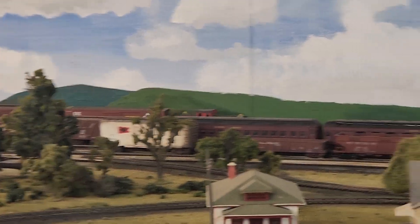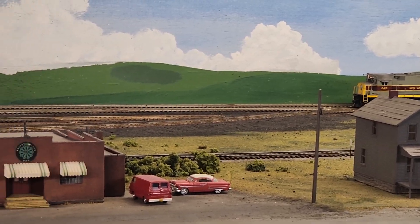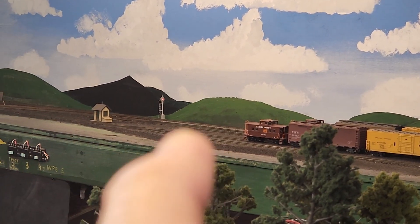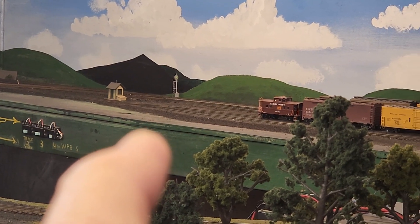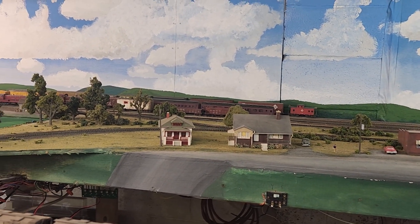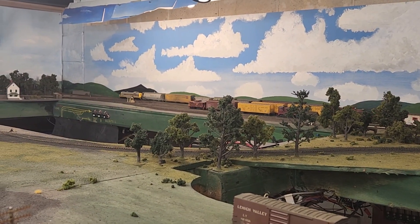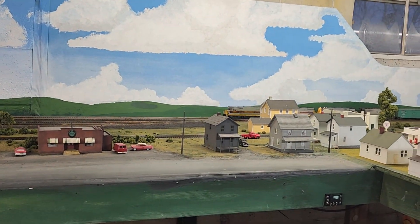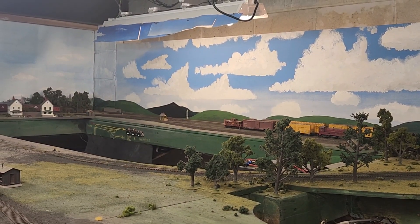That's the last train in the sequence. As soon as that caboose covers up the CDS cell, you're going to see that switch — there it goes — and it immediately starts backing up. I haven't touched a controller, switch, or button the whole time. It's all happening automatically. He's going to run around the track, and when that same sensor behind the yellow house sees him come around on track 1, it's going to align for the yard lead. He'll pull into yard track 4 automatically. That's the end of the sequence.